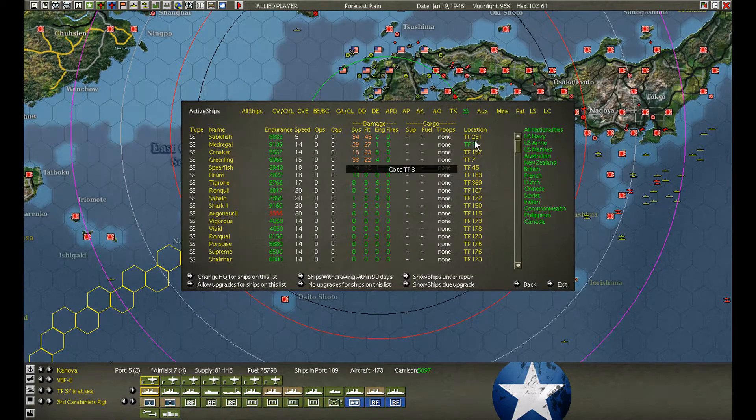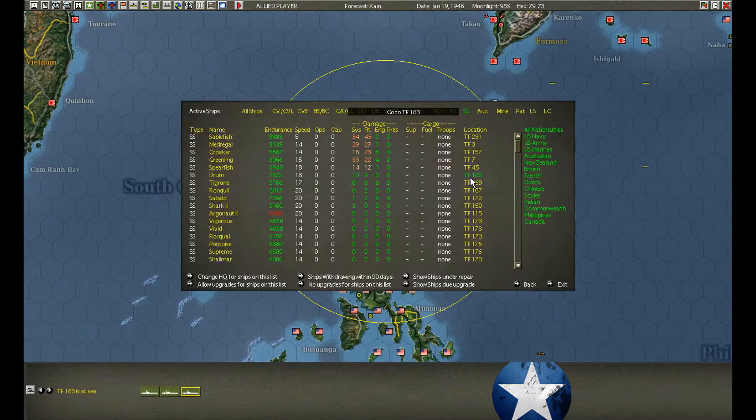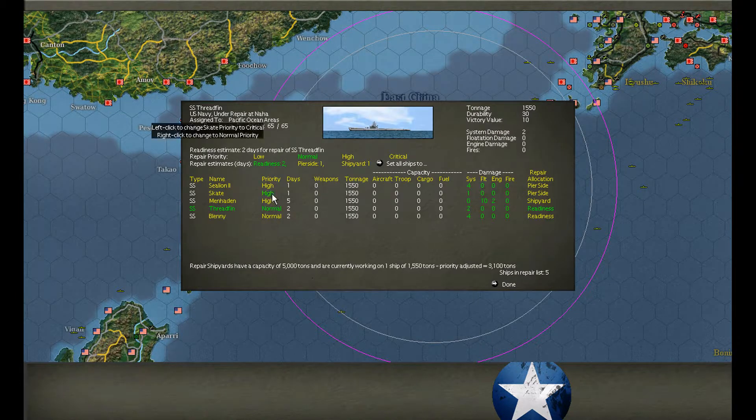Submarine check. Sablefish — okay, all the damaged boats are coming. Checking on endurance. Our Argonaut 2 needs to return. Dace, Pomfrey — lots of them — and Sea Poacher. At Naha we have four subs in, plus two more damaged.